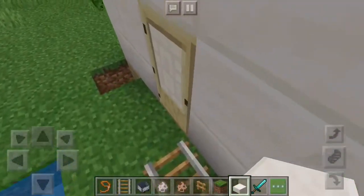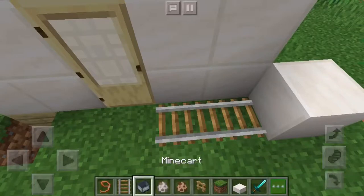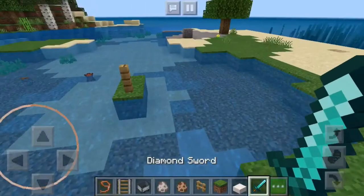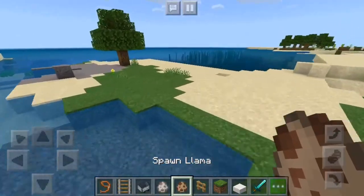You're gonna put some slabs behind here just to make sure that the cart doesn't fall off when your llama gets in it, because there is going to be a llama involved in this. Put your cart there.